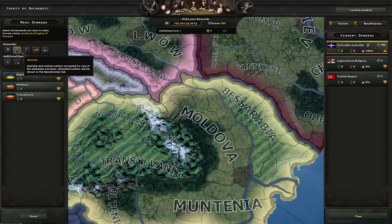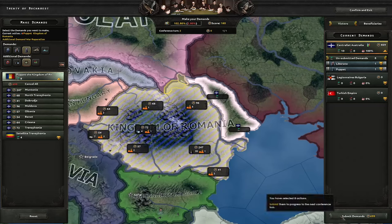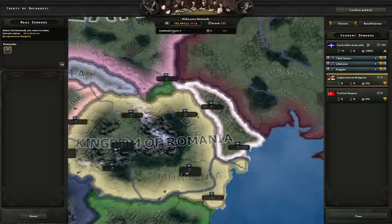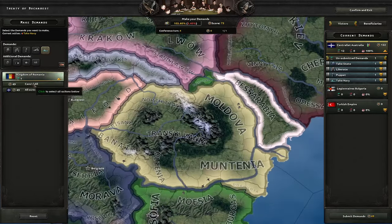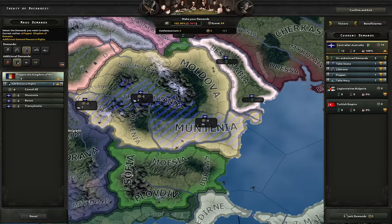I'm going to liberate Moldova here. I'm gonna puppet them basically everywhere except for this state in the north — I'm gonna give that state to Bulgaria. That's because if the Soviet Union justifies against them there, they're gonna attack them, not Romania. Let me also steal the Romanian navy and steal all their resources, although there's not much except for oil.